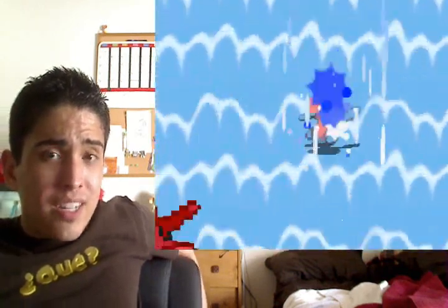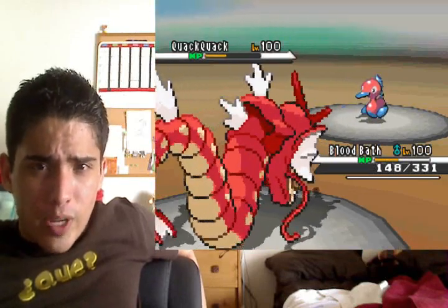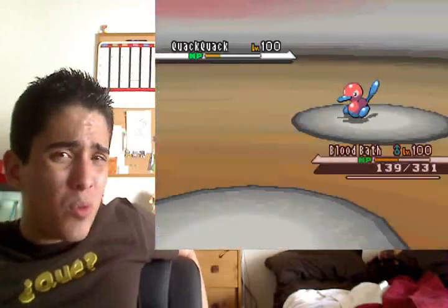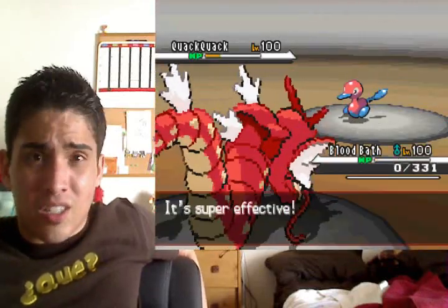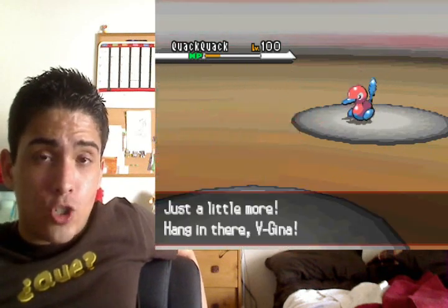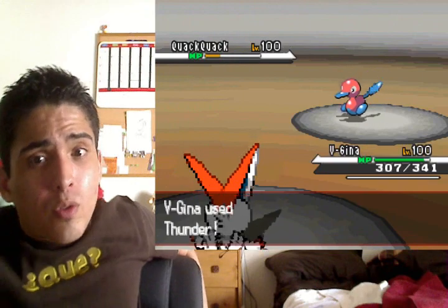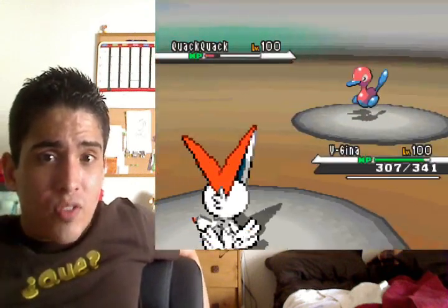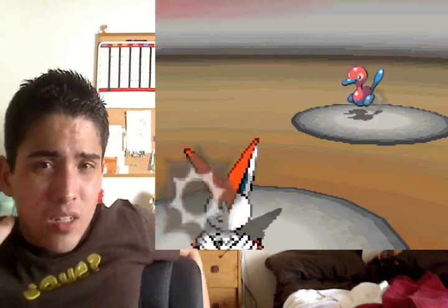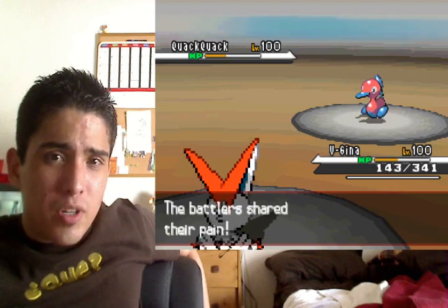I just didn't want it to come down to a Stone Edge miss or Waterfall not doing enough damage. I have Moxie on this Gyarados. In comes Porygon2 and I'm at like plus two or three with the rain or something, and it still doesn't kill. I'm thinking maybe one more Dragon Dance would have done it — it leaves Porygon2 low red, and he goes for Pain Split.